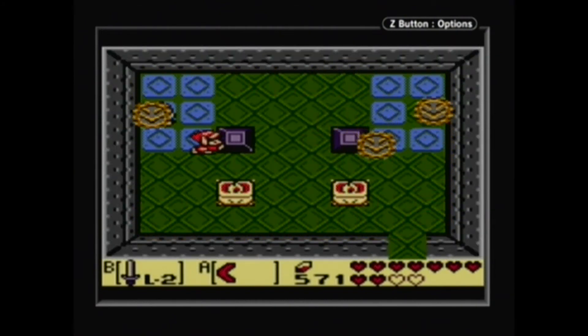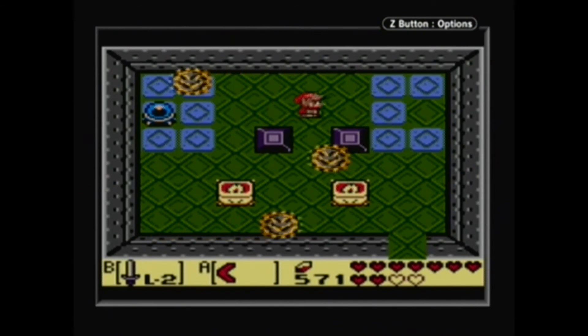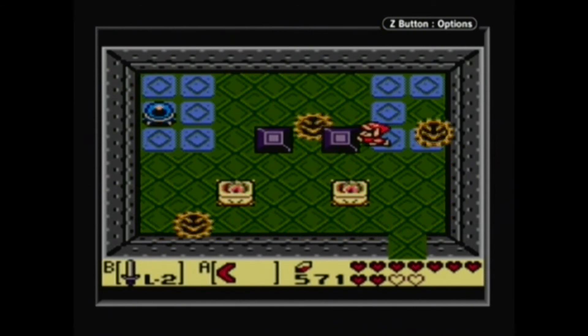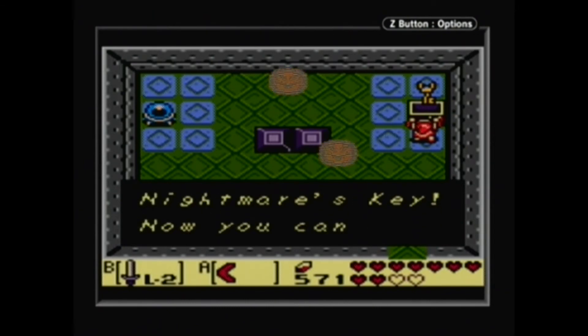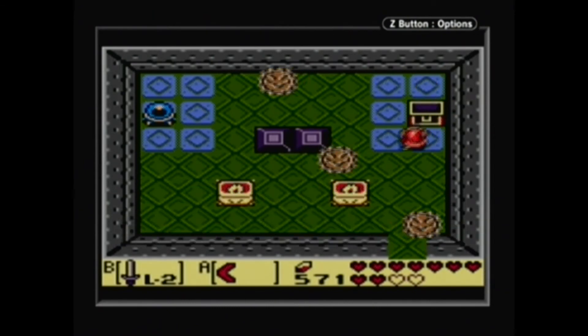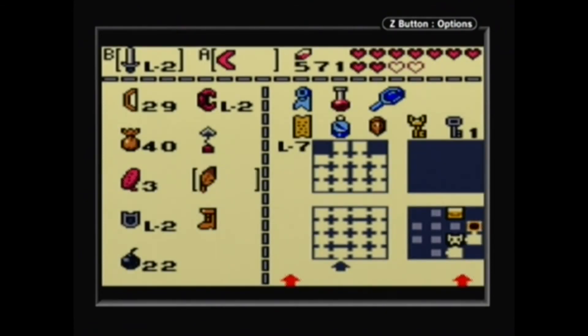Oh look, it's a block puzzle. Did you see this coming? There we go. Yeah, you still have a block puzzle to get the Nightmare's key. I actually kind of forgot about that puzzle, but obviously since I was still able to do it, it's not that hard.